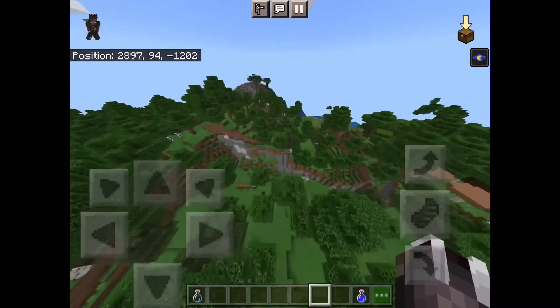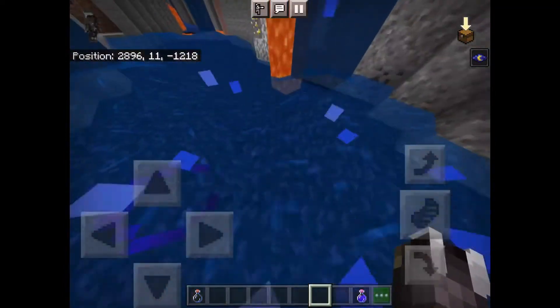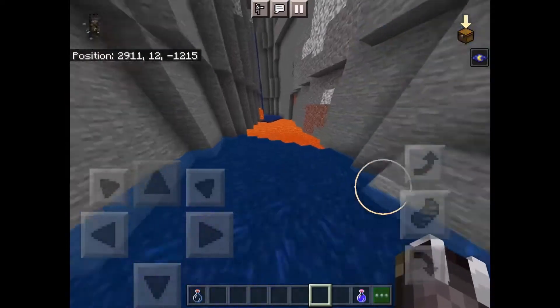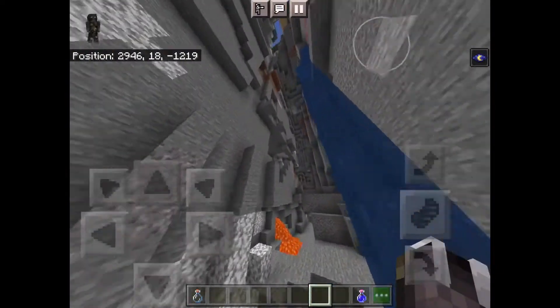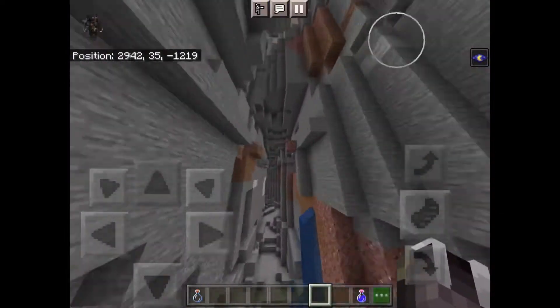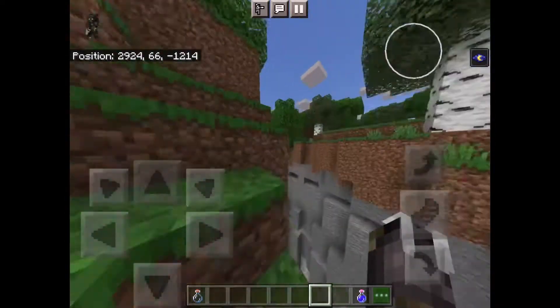Remember to take notes of coordinates. Here's another ravine — it goes to Y-11 again, you can find diamonds here. It's a double ravine again. After that, head this way.